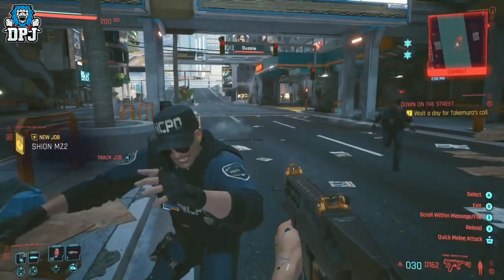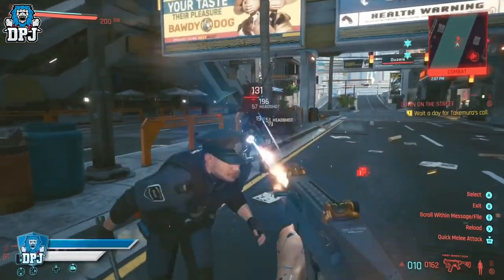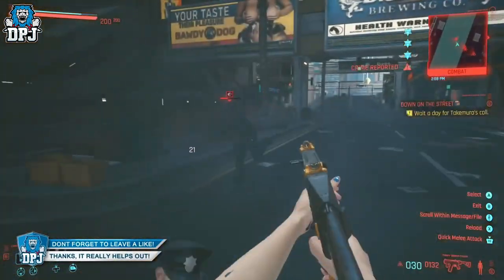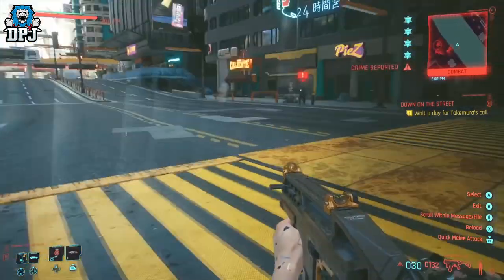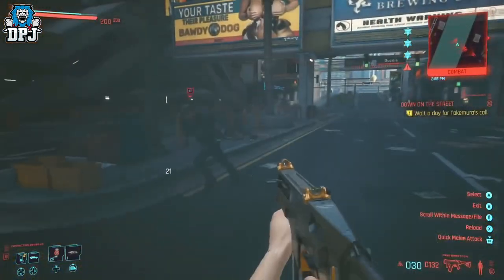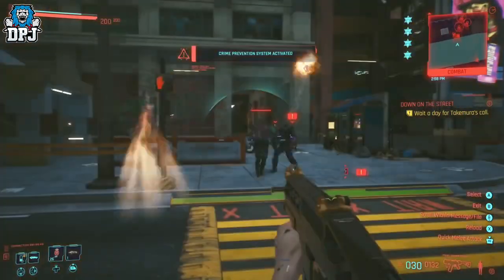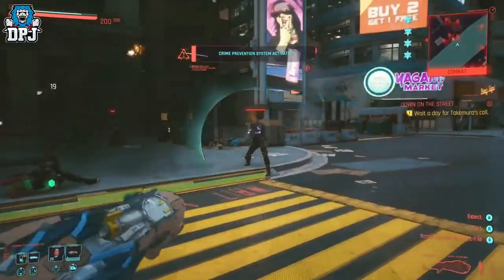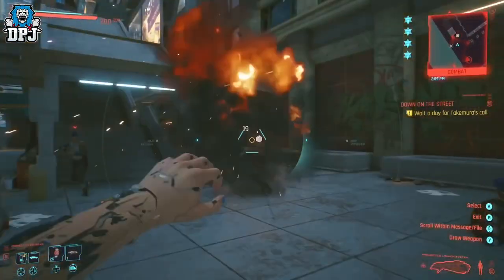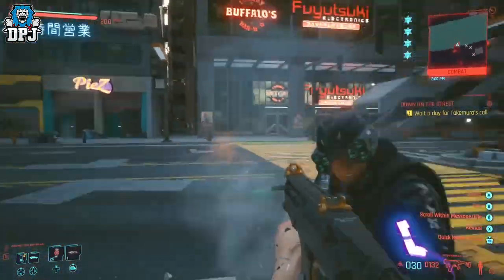Another glitch which still surprisingly works is the invincibility glitch, and this has been in the game for ages. It more or less means you cannot die. You can die if your car blows up while you're inside it, and drowning might kill you too, but other than that you are like Superman. There's no kryptonite in Cyberpunk — well, besides petrol and a spark. This works on consoles with no PC mods.